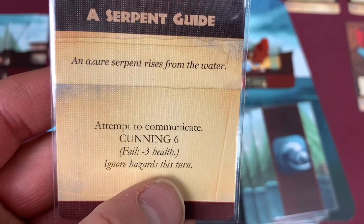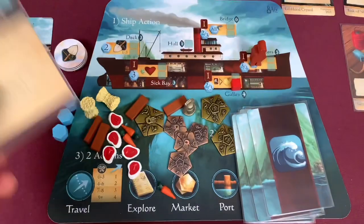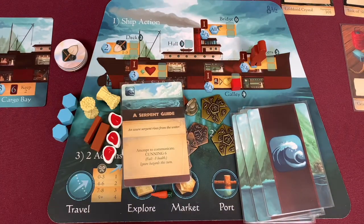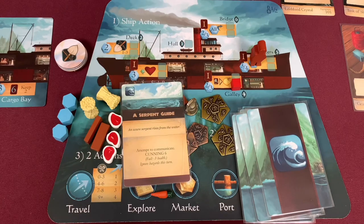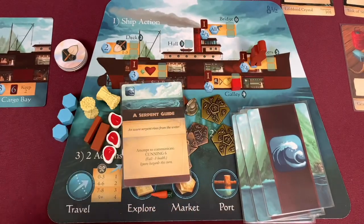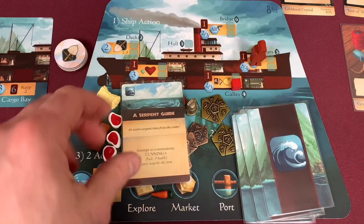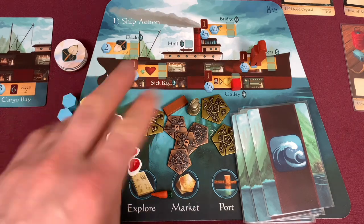Attempting to communicate with Cunning six. I give this to the captain who has two cunning, and Marco also has two cunning. We draw our card - we got a two. But two plus two plus two equals six, so we still did it - perfect! We completed it, get rid of that card, and move into our two normal actions. We use our coal to get back to Hunter's Haven and check out number 10.6 to give him the egg.